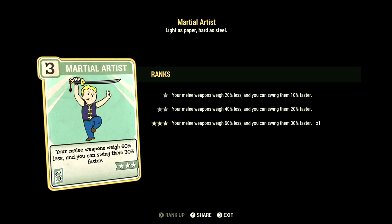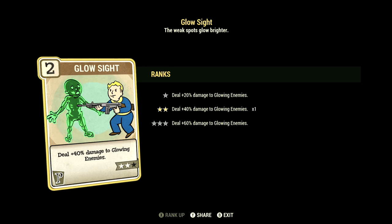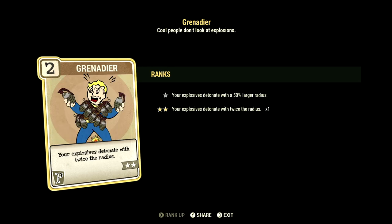Over in Perception we have 4, and we have Glow Sight at 2 stars — deal +40% damage to glowing enemies. We have Grenadier at 2 stars — your explosives detonate with twice the radius, and this works with the legendary perk card Collateral Damage.